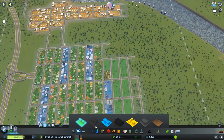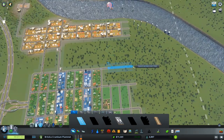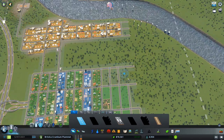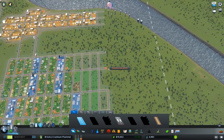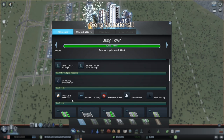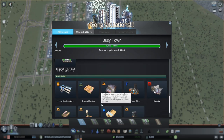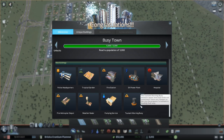Look at that — doing so well! We're gonna be hitting 5,000 soon. City policies: oil industry, more specialization, free public transit — we can make freeways, got all sorts of new roads. More good stuff. Tsunami warning buoy — is that a sign? Is that what was going on?